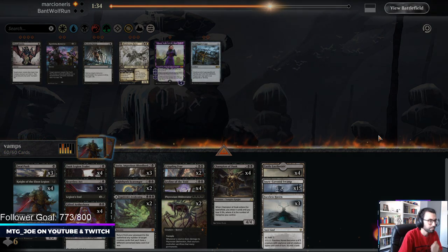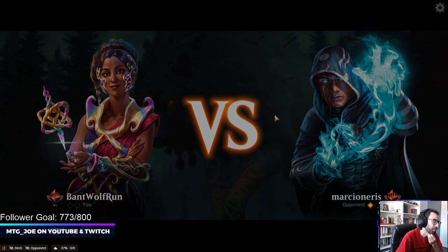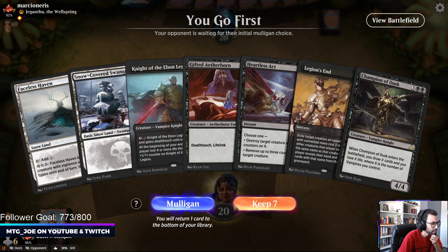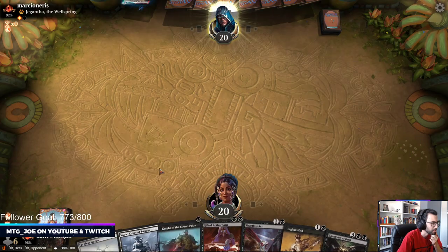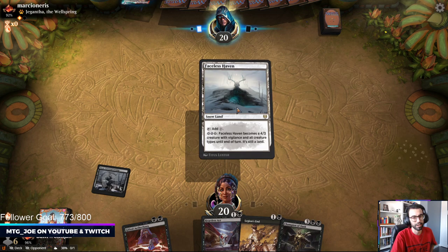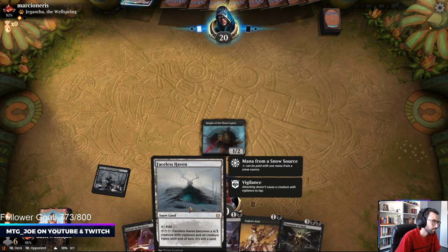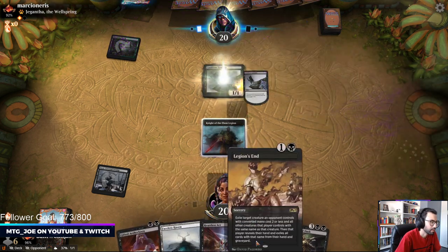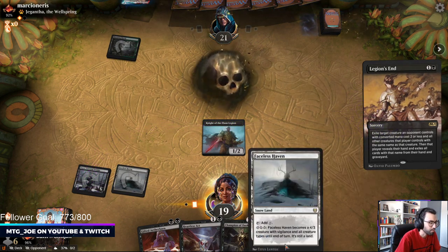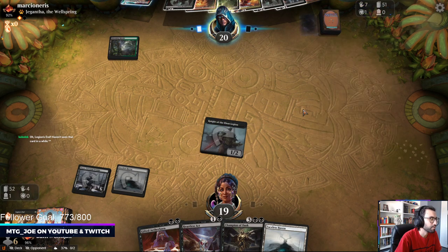On the play we're probably okay. No Ley Line though. Do I Mulligan this hand? Need another Black Source, but I have two removal spells so I think we keep. You usually want to try to dig for the Ley Line - it's just such a back-breaking change, like an impact in this matchup. Okay, that's actually really good. It's unfortunately true - we have three Colorless Lands in the deck and we managed to draw two of them. They don't have Woe Strider yet so we don't need to get rid of the Priest.